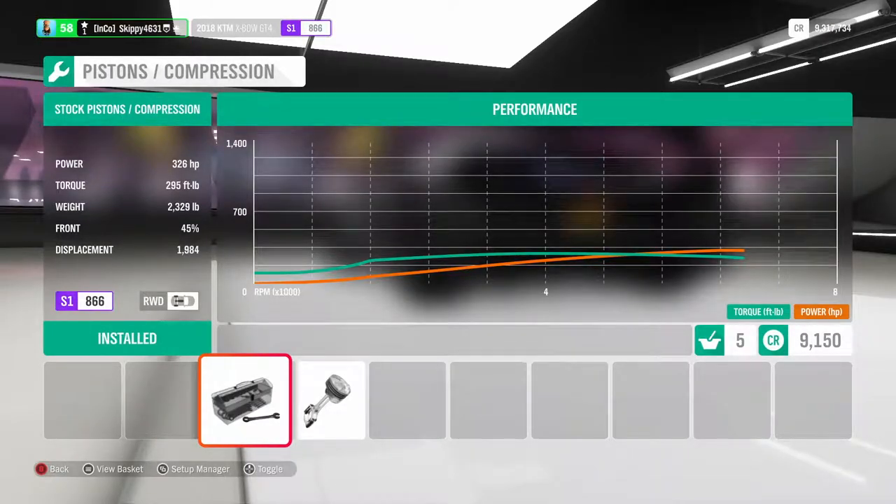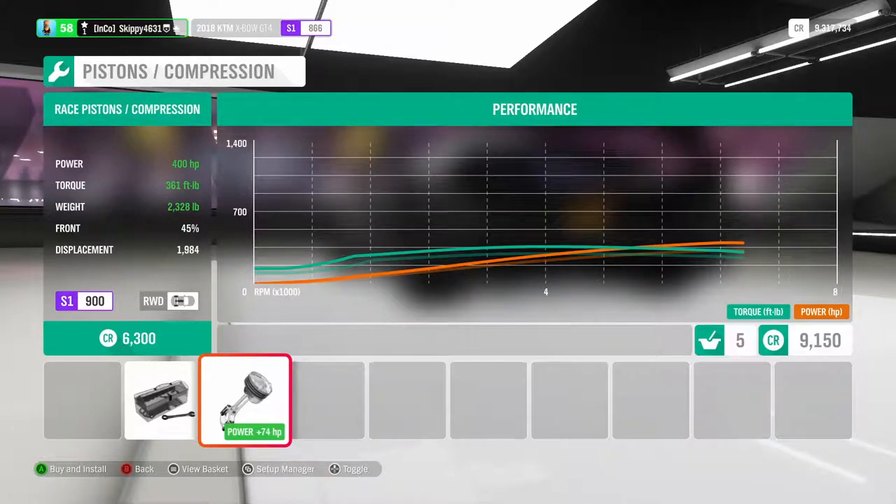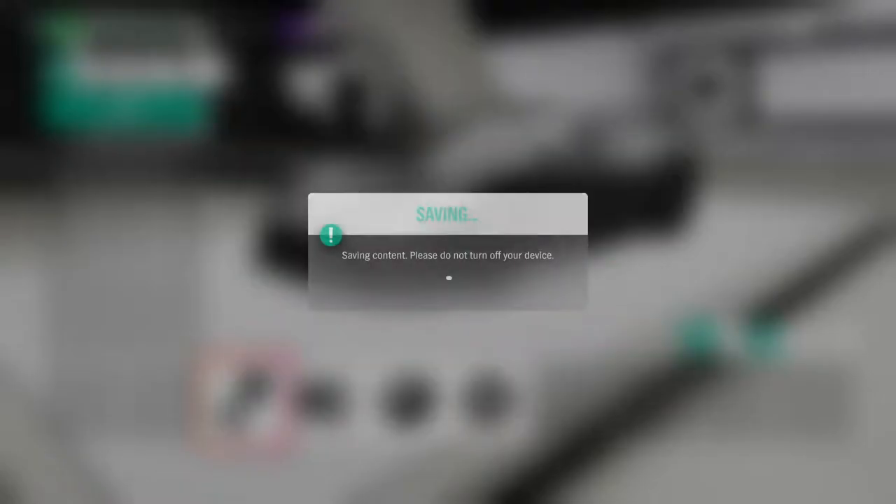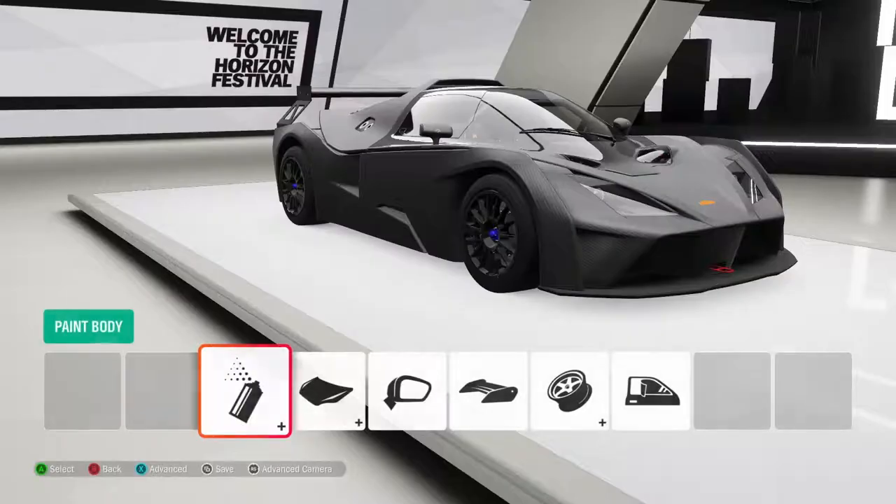Stock, this thing is running 326 horsepower. With one engine mod — pistons and compression — we jump to 400 horsepower, with not a lot of weight at 2,328 pounds. Fifteen grand well spent. 400 horsepower is going to be crazy.